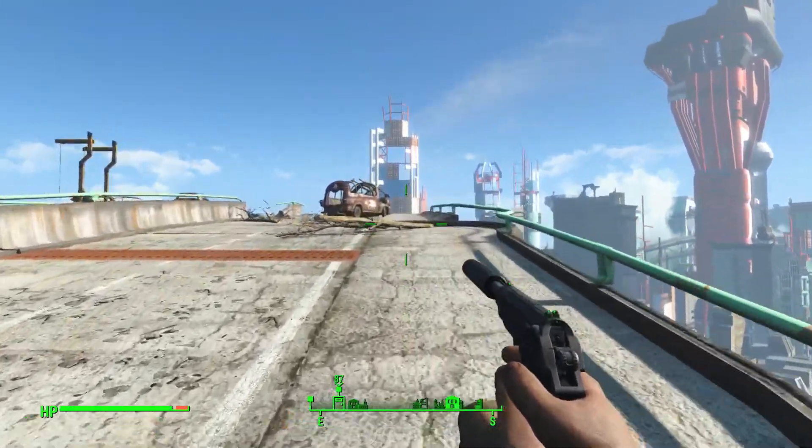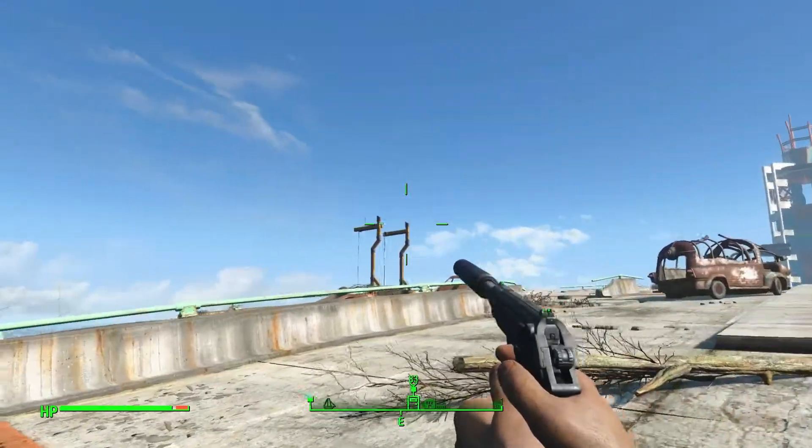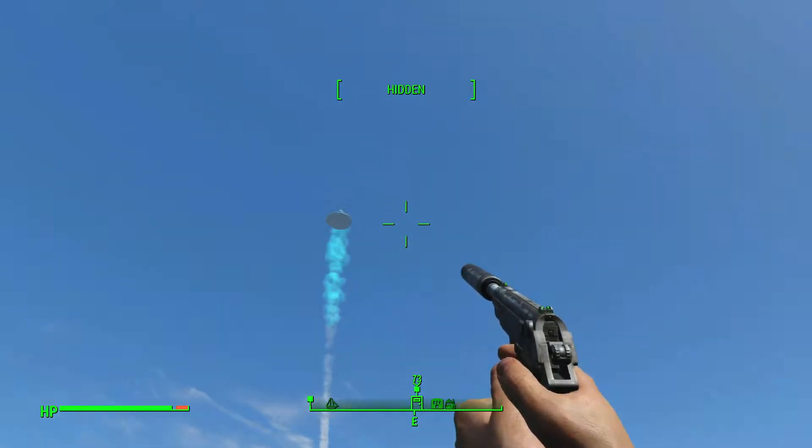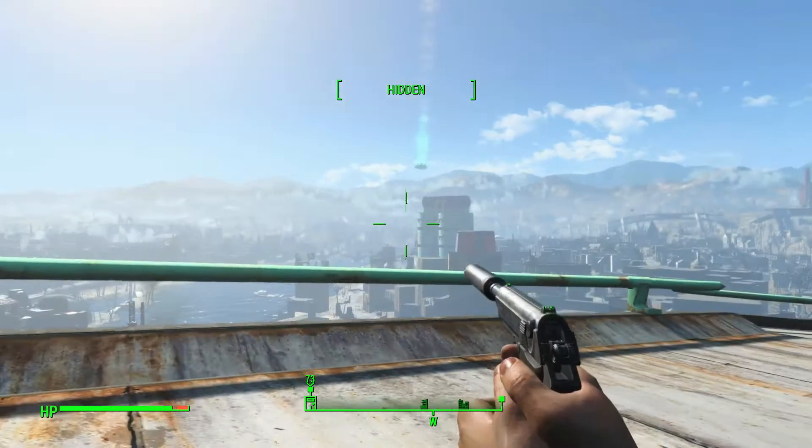But once you approach the top of this bridge, if you look here to the east, you'll see the alien spaceship flying overhead.